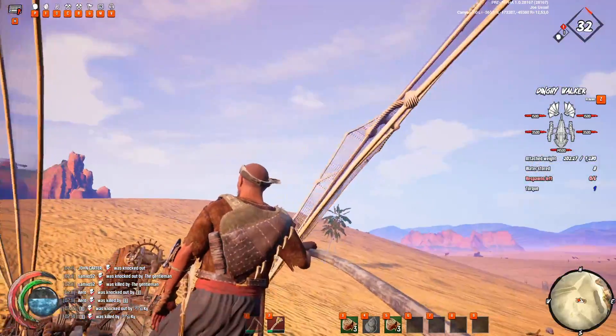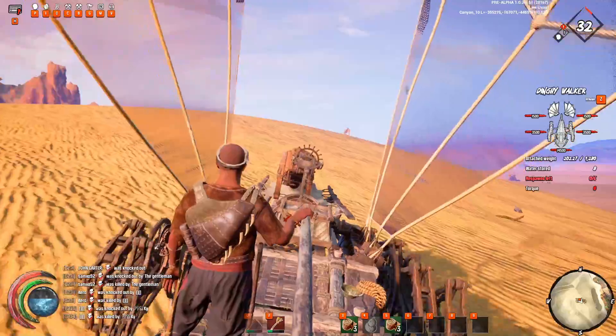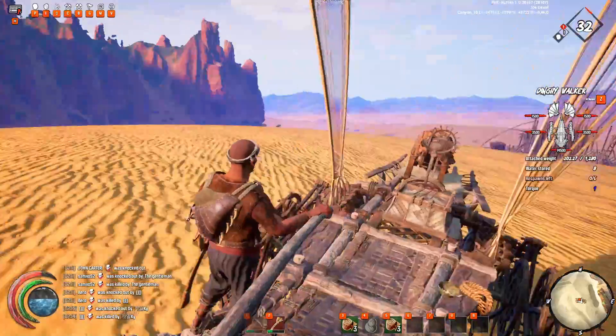You're going to want to get over there and loot those as fast as possible. Now, there's a lot of people going to be out here — be careful. Your sails can be seen from a mile away, so you've got to be really super careful with that.